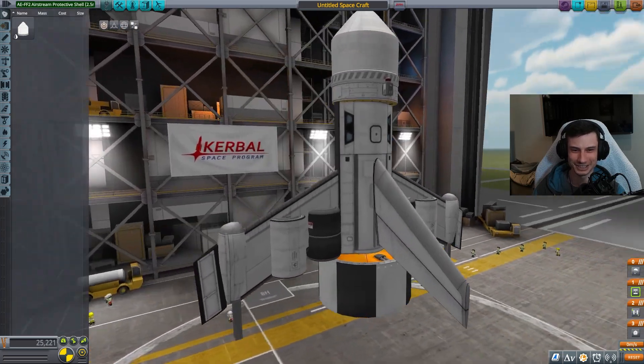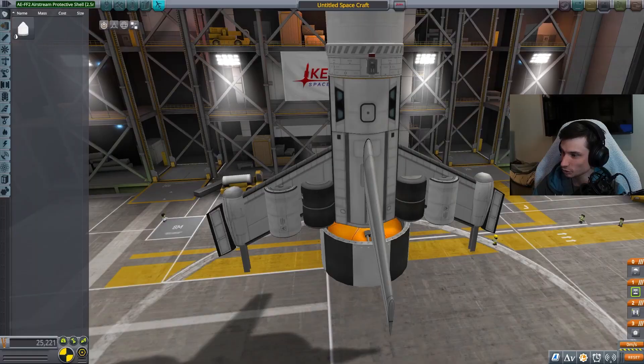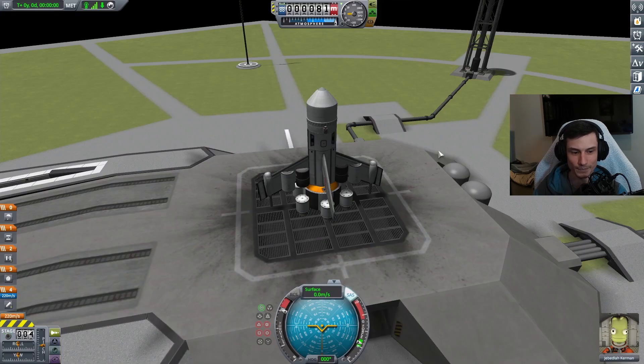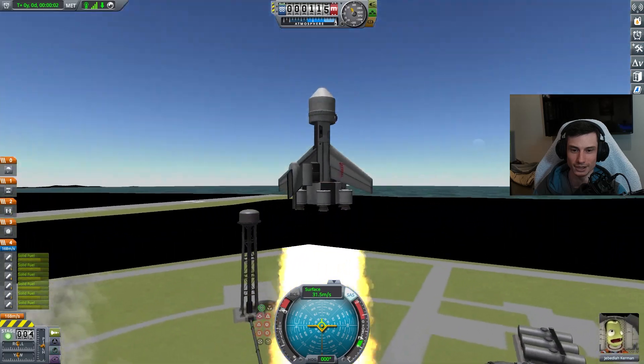Fantastic. Guys, we have a solid fuel booster! We can attempt to launch. We're going to use the Flea solid booster - that sounds like the smallest one. It is. Oh my God. Alright, are you ready Jebediah? We're launching in 3... 2... 1... Go! Hell yeah!